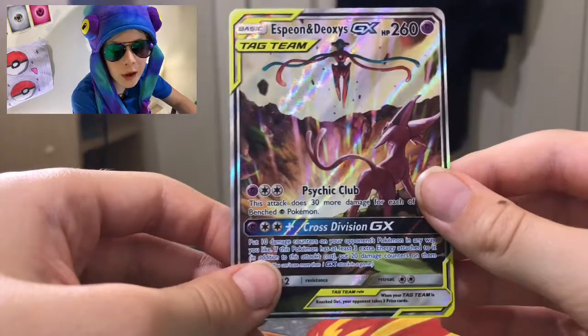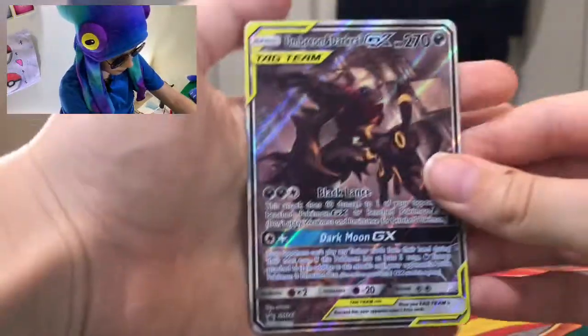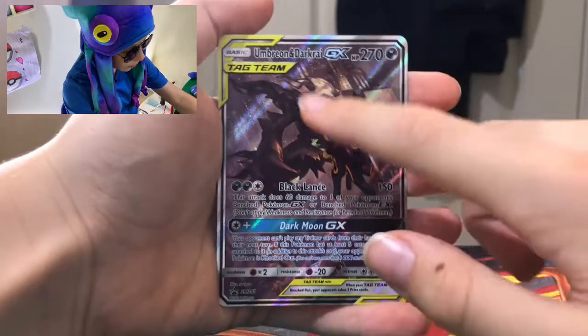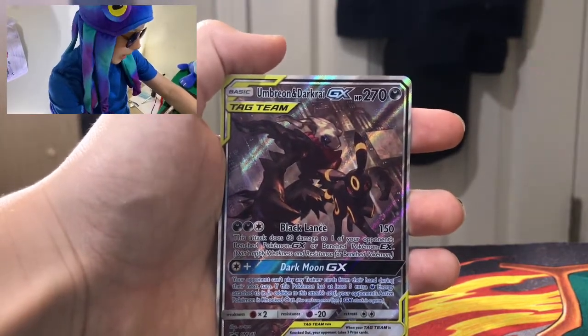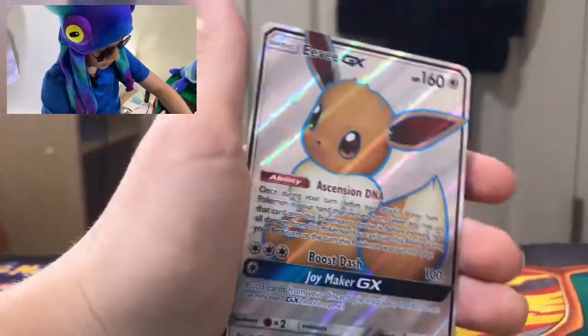You could also get the Umbreon and Darkrai jumbo, and they threw that regular card right in there too. Here we have the Umbreon and Darkrai GX — again alternate art from Unified Minds, very very nice. And are you ready for this? This is probably the best card in the box, or at least my favorite — we got the Eevee GX.